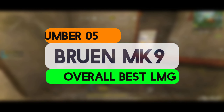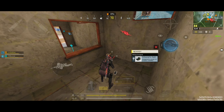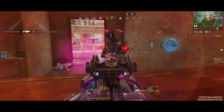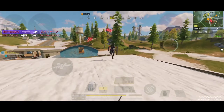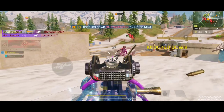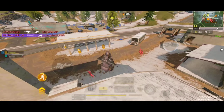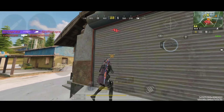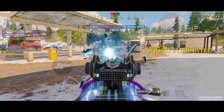Coming at number 5, we have the Bruin MK-9, which is a powerful light machine gun that stands out for its high damage output and sustained fire capabilities. It has a relatively high fire rate for an LMG, allowing it to deliver a lot of bullets quickly, making it effective for suppressing enemies and maintaining pressure in prolonged engagements. Its accuracy is good and its stability helps maintain a consistent spread of bullets, making it effective at medium to long ranges.